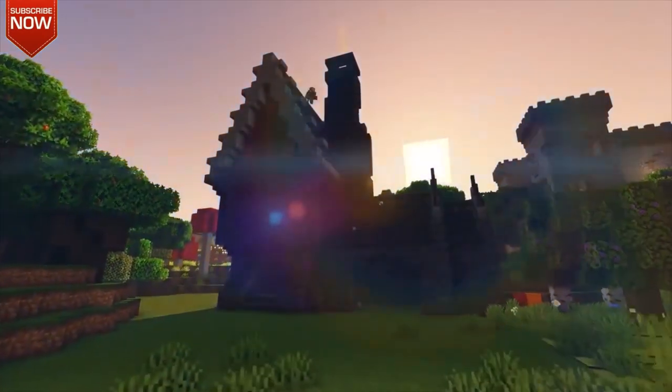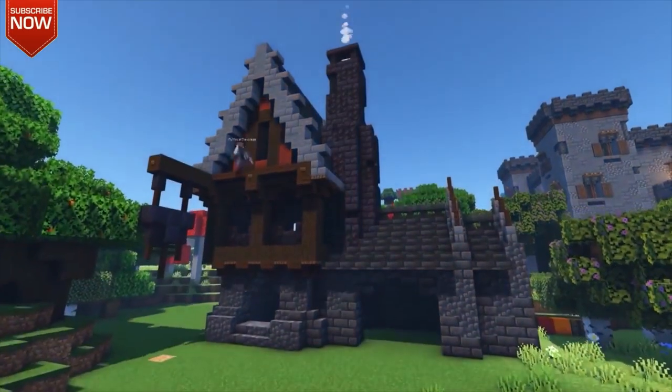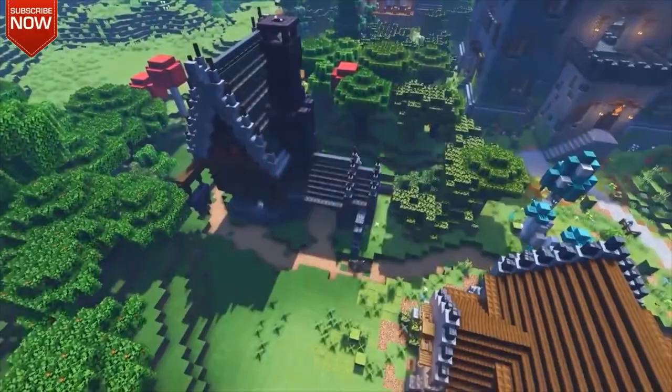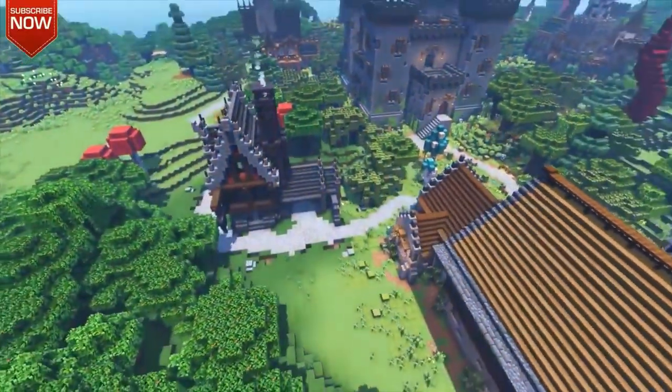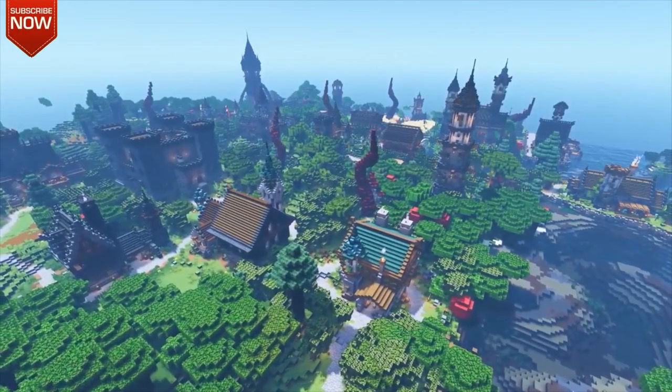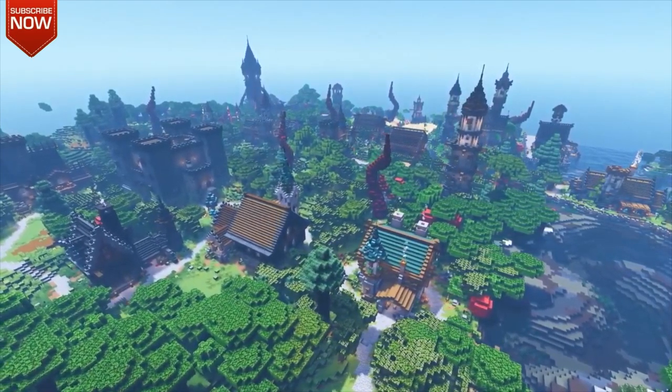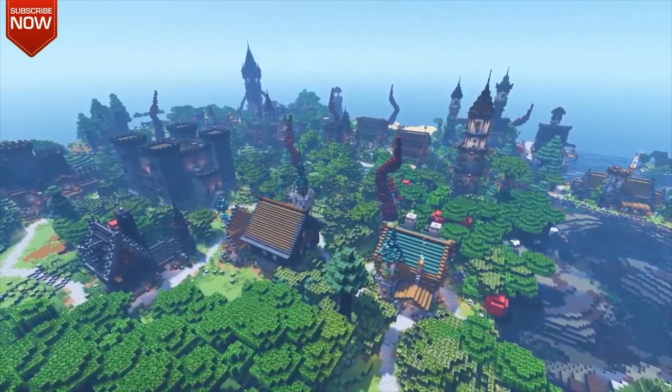Mythland is definitely getting some crazy cool expansions and I really can't wait to see what else he decides to do in the entire empire. You may also notice in the background there are some pretty big tendrils coming out of the ground — this is the spread of the corruption on the server, because just last week they decided to kill the Ender Dragon.